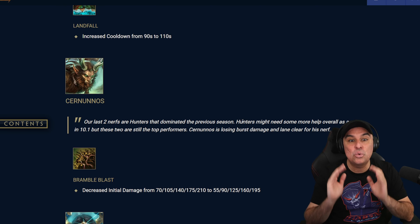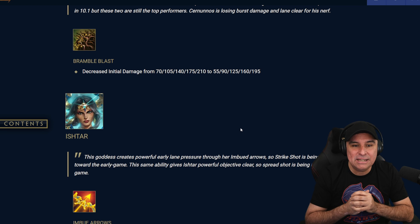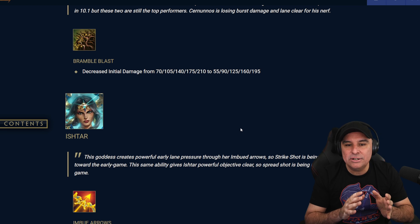I don't know why they're nerfing Cabrakan again, but his Bramble Blast — his AOE with the Thorns — decreased the initial damage from 70/105/140/175/210 to 55/90/125/160/195. So you're losing 15 damage late game, but the big thing is that 70 to 55 — losing 15 early game. That's just going to be a nasty nerf on this ability. Going from 70 to 55 early game is huge.